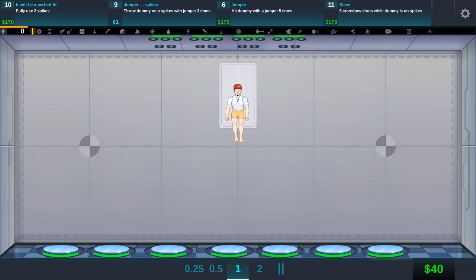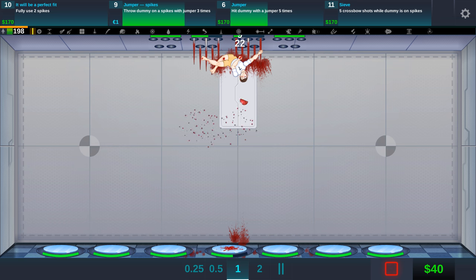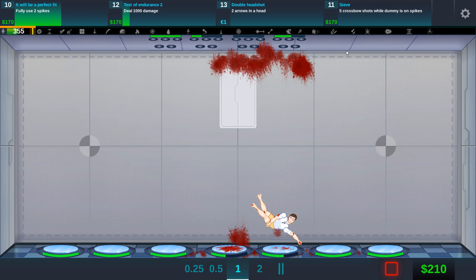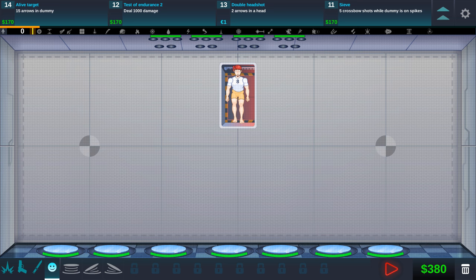Now this should last quite a while — this guy's going to get spiked like crazy. It seems like he just slowly falls off them. That is ridiculous. We're actually probably going to complete 'throw a dummy on spikes' as well. 'Hit a dummy with a jumper five times' — there we go, we're doing a bunch of them right now. This is like a perfect setup for doing a bunch of these. Deal 1000 damage — challenge accepted. The jumpers have a bar and they only last a certain amount of time, otherwise you could be in an endless loop of damage. We got 380 bucks on top of everything.